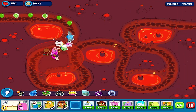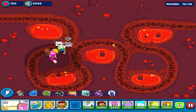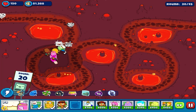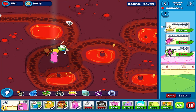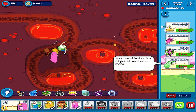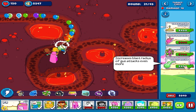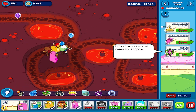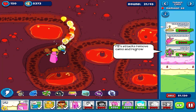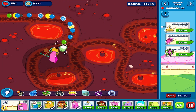Let's place PB here - this looks like a good base. Let's increase her range and blast radius for attacks. She's got a blaster equipped that will do fire damage.